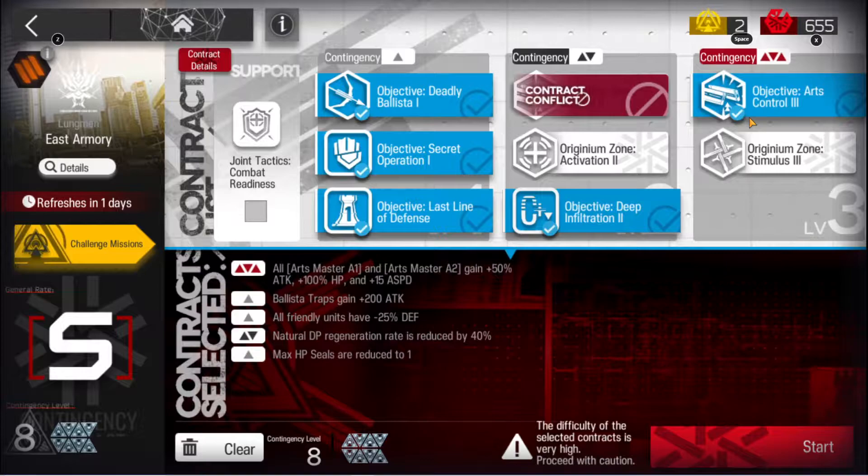So what we're having is all the Arts Masters 1 and 2 gain 50% attack, 100% HP, and 15% attack speed. I'm not sure if there's a detail on the characters, but that's not bad at all — I think there's only two of them and you can really just body them. The Ballista Traps get 200% attack. I don't see too much of a difference with my high level units, so that one's not bad at all. Friendly units get minus 25% defense, but if you have enough heals or the right units, you can kind of negate this as well.